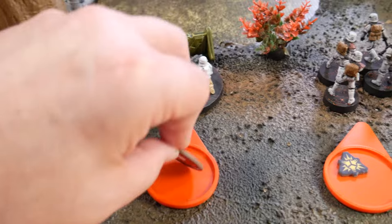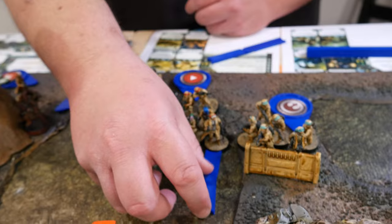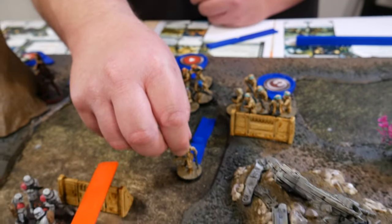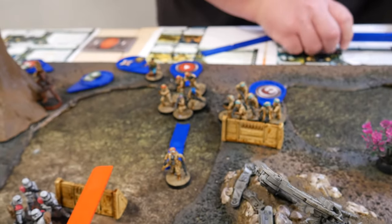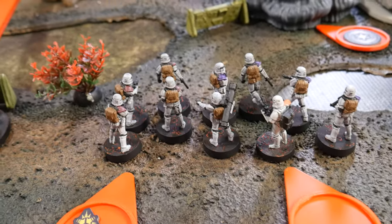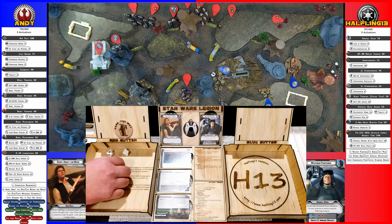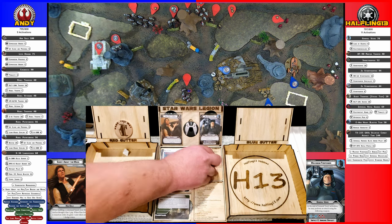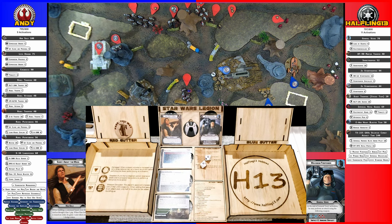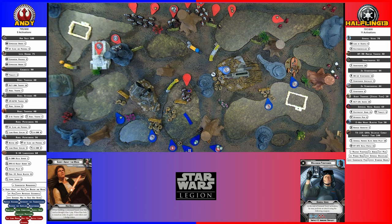The E-Web will take a dodge and a standby. I'm going to activate these guys. They are going to do one full short move, short of that standby, and then fire into this group as well. Two crits. They're no-effect crits — if they were hits it would cancel it. I saved one.